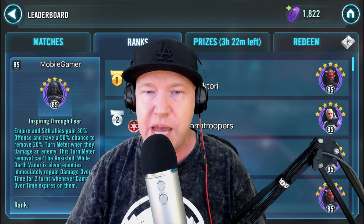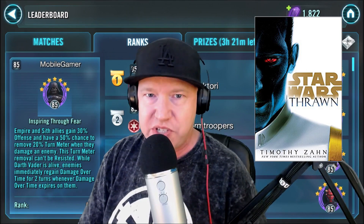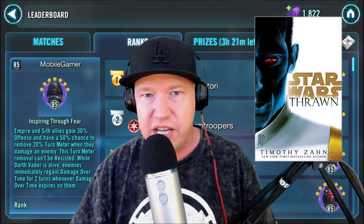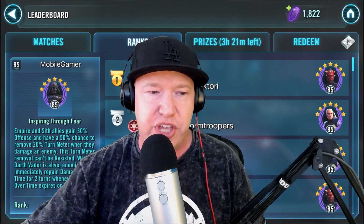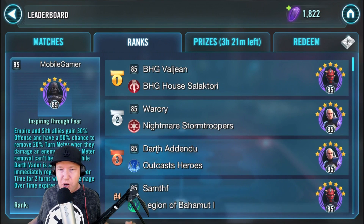The Thrawn book came out today — there's a sponsored link in the description from Amazon that helps support this channel if you want to get the book. Now let's get started with the two elephants in the room: Darth Maul and Rex.